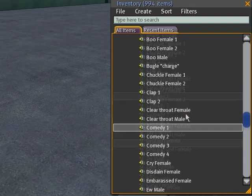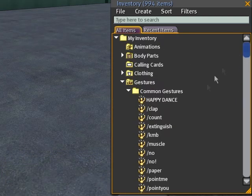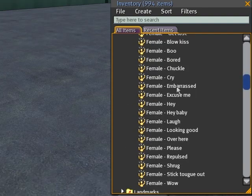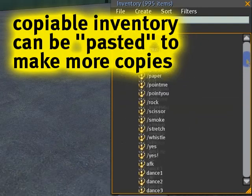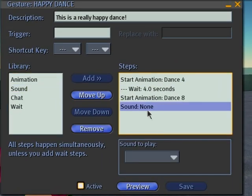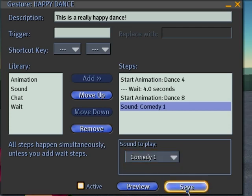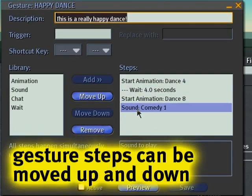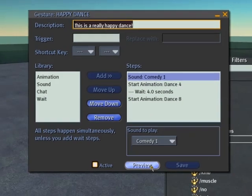Very slapstick. I right-clicked and copied it, and you can scroll up and paste it into your own sounds folder. Then go back to Happy Dance, click Sound, and it should show up — 'comedy one.' Click it, save, and move it to the very beginning so it plays at the start, synchronized like that.